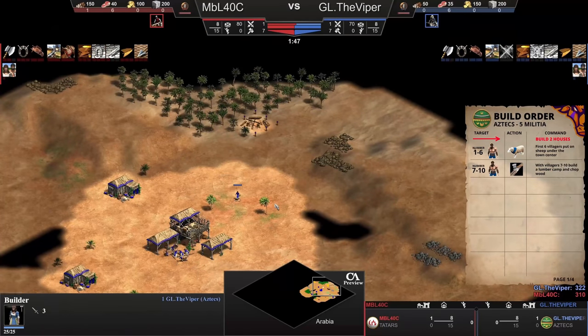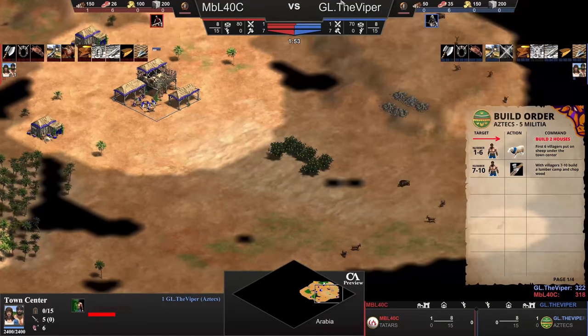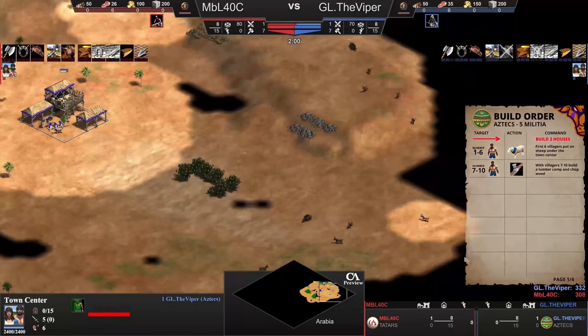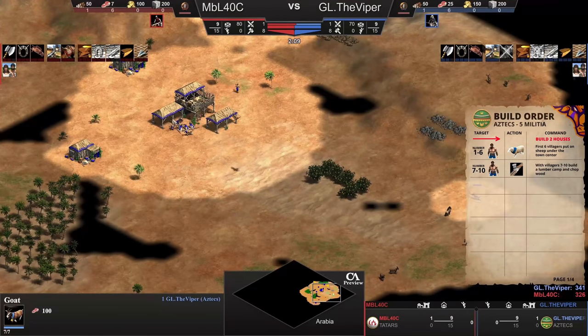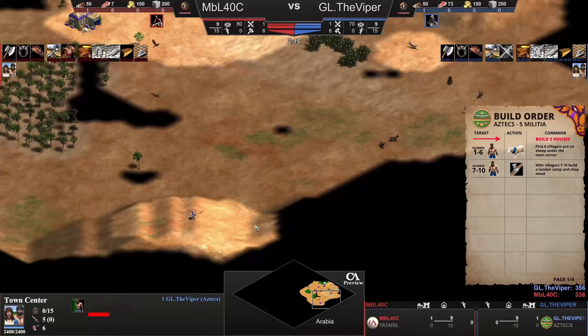It's important to make hotkeys, but if you are starting the game, just learn the basic build orders first and then you will start adding hotkeys. But this is what the pros do - they assign hotkeys to pretty much everything: one on the eagle, one on the goat. He probably also has a hotkey for those six villagers so he can jump directly to the Town Center.